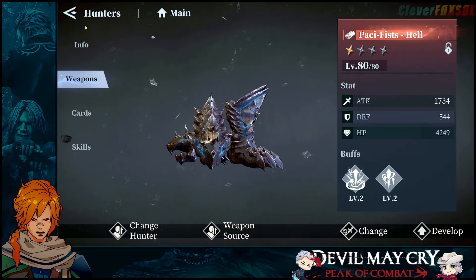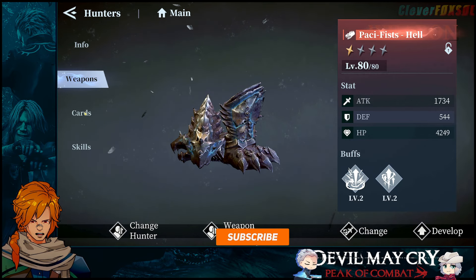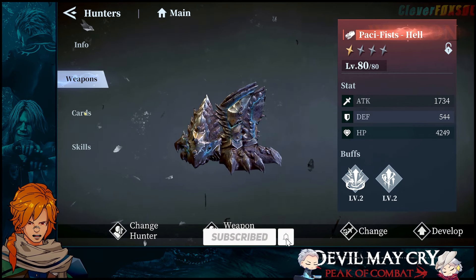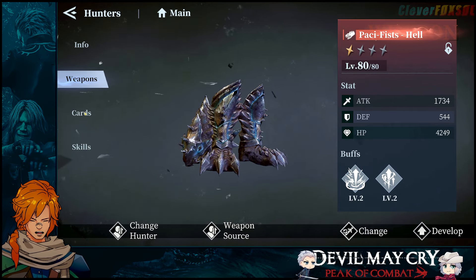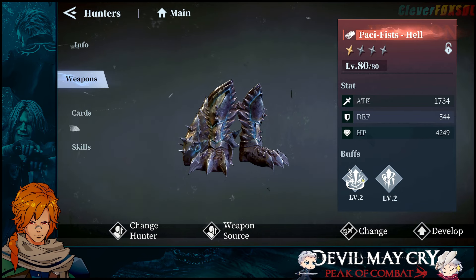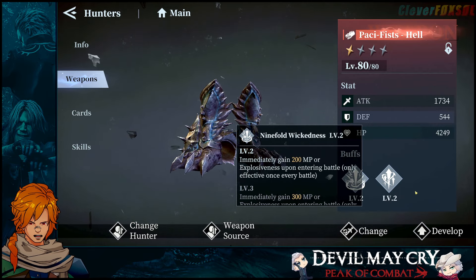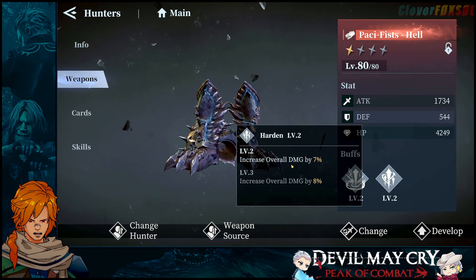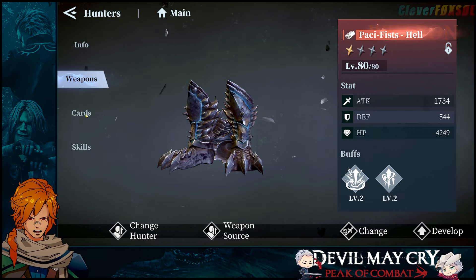The weapon we're using is the Pacifist Hell. I think it was the Cloud Strikers originally, or was that for Fist of Salvation? Not quite sure. We're using the universal version of the Hell weapon, which is doing good work for us. Currently our buffs give us an additional 200 MP or explosiveness upon entering battle, as well as overall damage increased by 7% for a one-star Pacifist Hell — not a big deal.